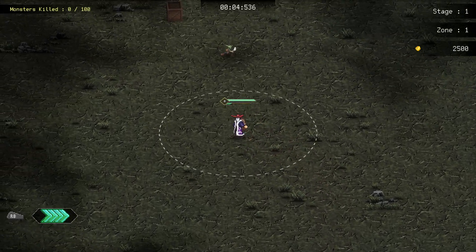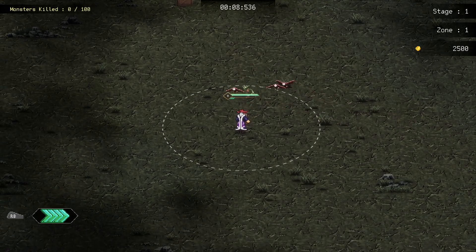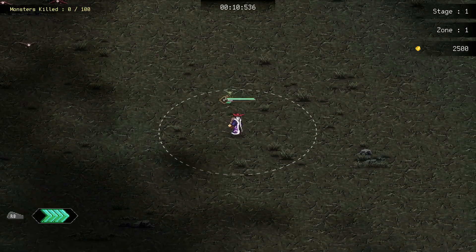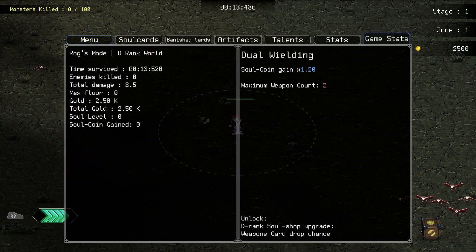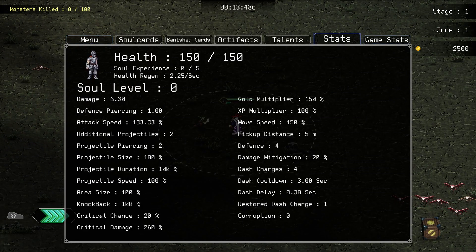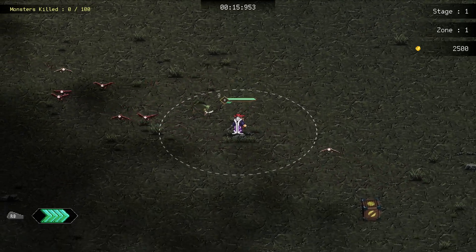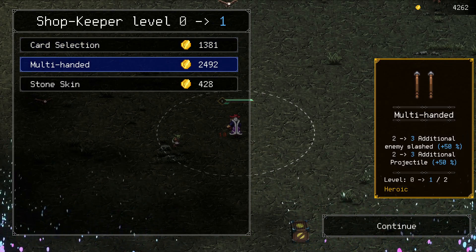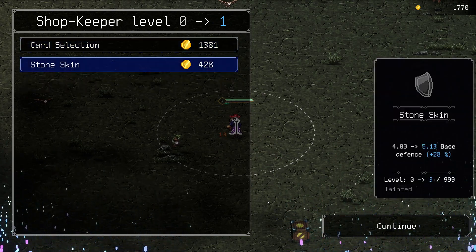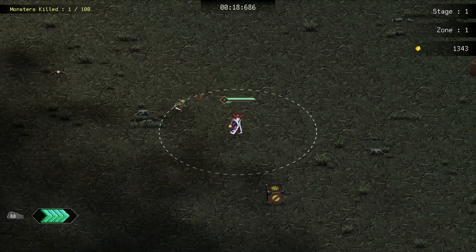Wasted a few rerolls but you do get rerolls back from this. What is my attack speed? Additional slashes — sure. Stone skin — sure. Mark hard select because I don't have anything.